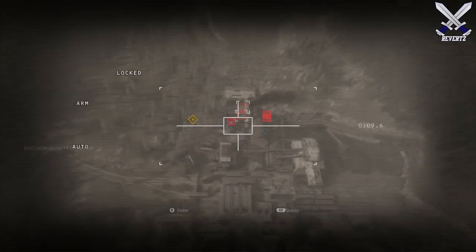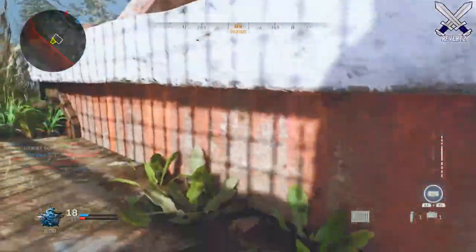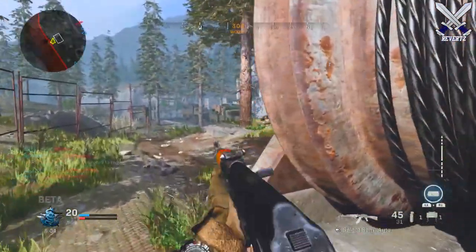Now that you have the settings adjusted, here is what you can do in-game. You should switch to an operator that has an outfit matching the environment of the map you're playing on — that way it's harder for enemies to see you. Kruger has been my go-to on a lot of the beta maps.